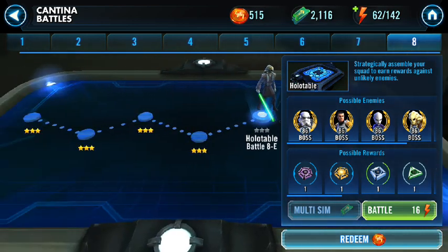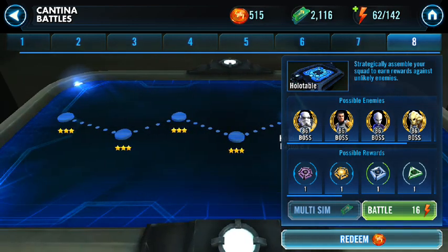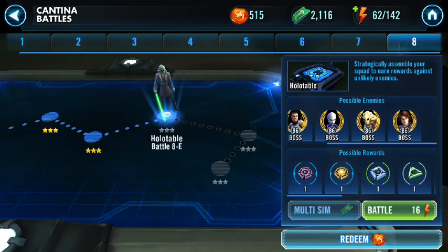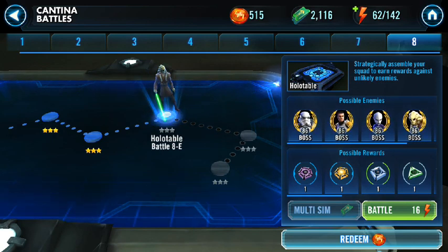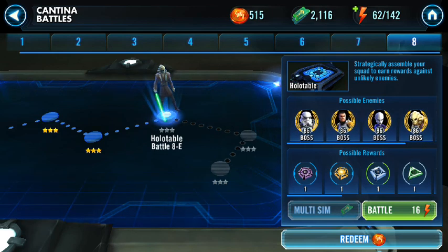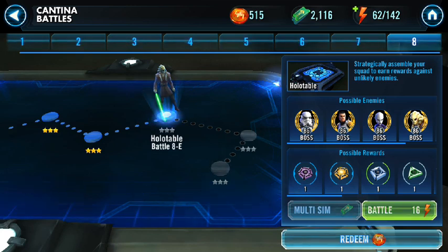I'm sure in the future they're going to drop characters into these nodes — that's the whole point. But for now it has the Omega material. Let's look at a sneak peek of 8E: it looks like level 86 with five bosses, a mix of Jedi, and we've got Cody and Asajj in there — so it'll be pretty difficult. I'll come out with a video on the last three nodes and show you how I did. As always, like, share, subscribe — keep your gaming on. Warrior out.